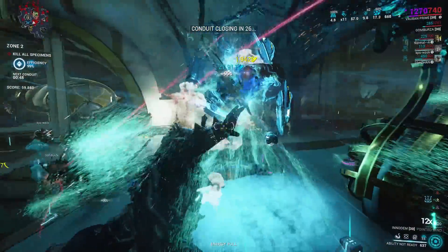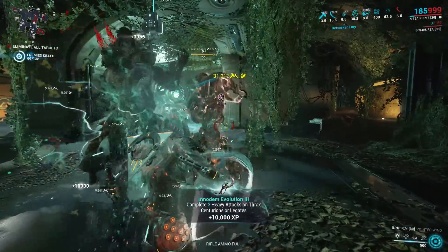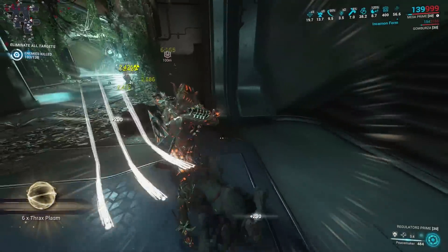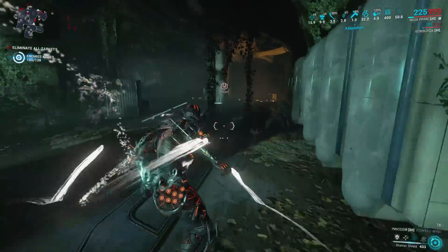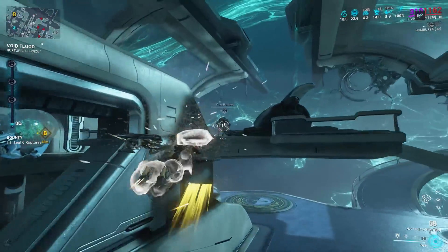The third evolution requires you to do 3 heavy attacks on Thrax Centurions or Legates. I finished this alongside the evolution requirement of the Evolving Shotgun, since the shotgun requires you to do headshots without reloading against Void Angels — it's like hitting 2 birds with 1 stone. The next evolution is closing 12 Void Floods, and this is the same requirement as the Evolving Shotgun.